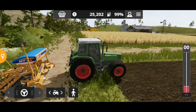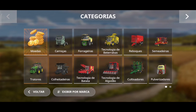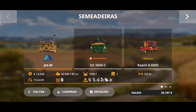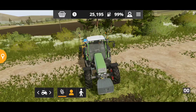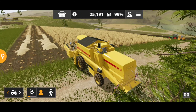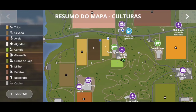Já vamos acoplar essa aqui. Uma plantadeira também maior — vamos ver uma semeadeira maior. A gente tem essa aqui que planta milho, batata e essas coisas. Essa daqui planta a mesma coisa, só que ela é 76 mil, um pouco mais cara. Mas por enquanto vamos ficar com ela. Vamos adicionar aqui para a gente plantar soja nesse campo aqui. Então vamos pegar o outro tratorzinho e ir lá buscar o nosso arador.